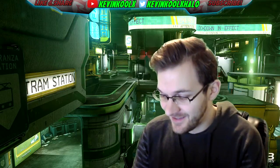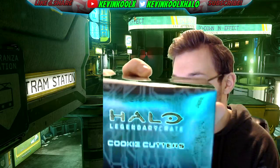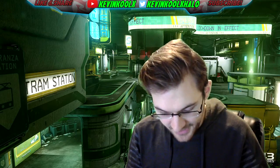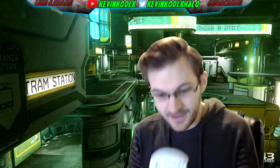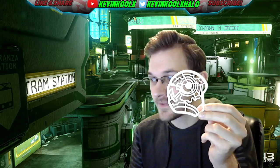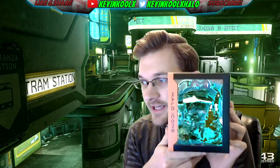Next we have some Halo Legendary Crate cookie cutters. Opening them up, the first one is Master Chief's head. Next we have the assault rifle. This one I wasn't totally sure about, but it's Guilty Spark — it's got a weird angle but yeah, that's what it is. And then the last one is the plasma pistol.